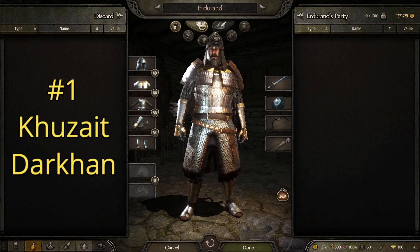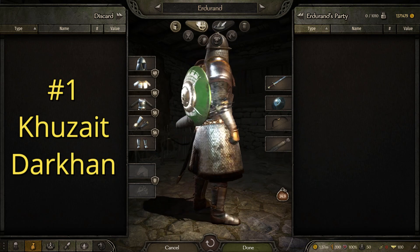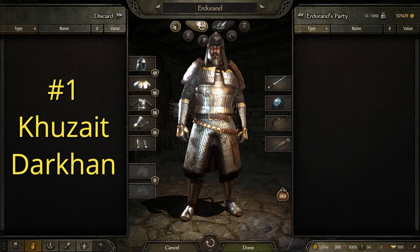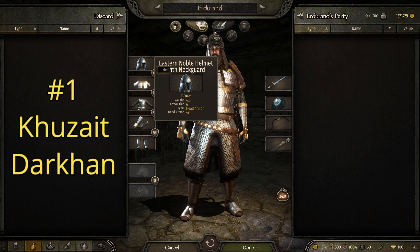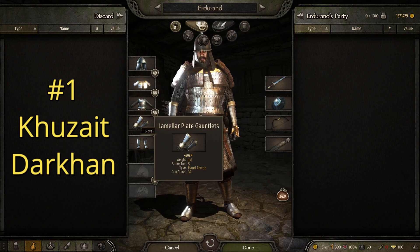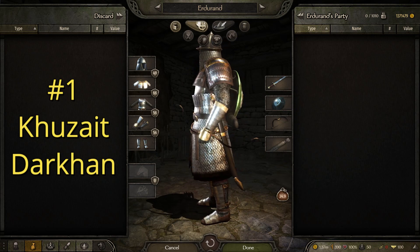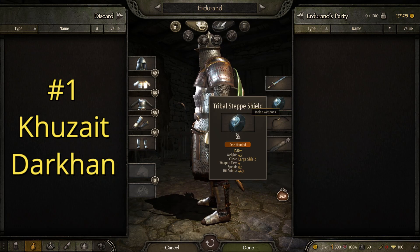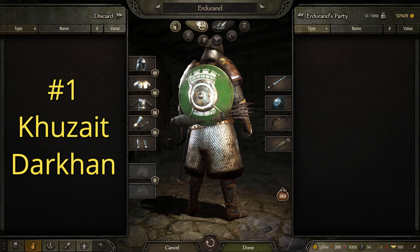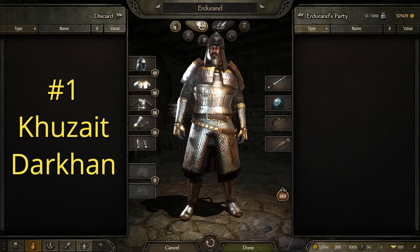The fifth and final suit of armor is the Kuzait Darkhan, which is one of the higher ranks in their society — which explains why it comes with such a cool and very, very good suit of armor. This suit is made up of the eastern noble helmet with neckguard, the lamellar shoulders, the lamellar with scale skirt, the lamellar plate gauntlets, and the lamellar plate boots — very heavy on lamellar. It keeps the lion-imprinted saber, gets an upgrade to the tribal steppe shield with a large decorated boss and stability-improving offshoots, and again the steppe war bow with stacked bodkin arrows.